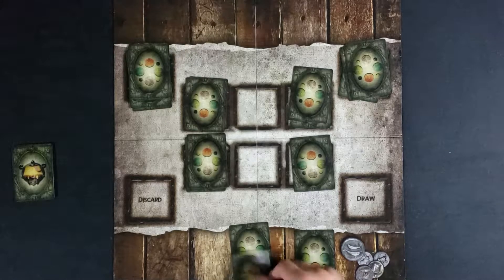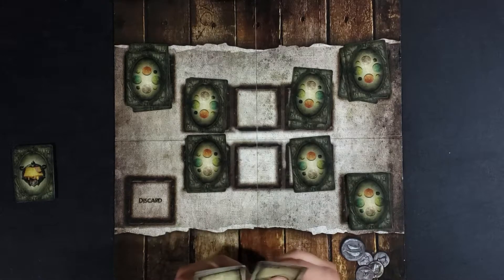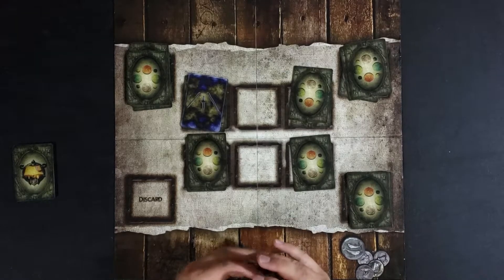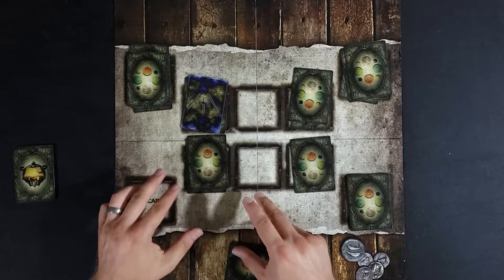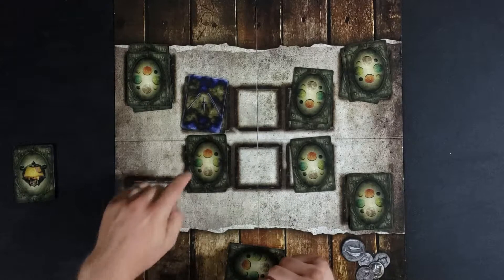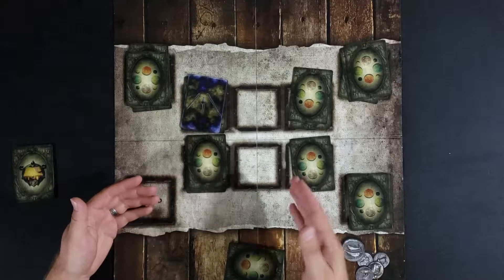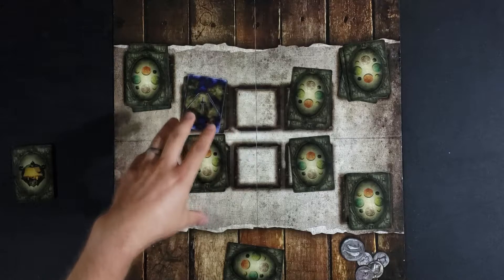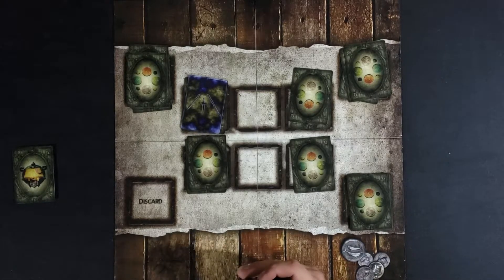I look at my hand — the camera can see but the opponent can't. Based on the elemental guide I can see what I can play against that card or go to a different spot. Every space has to be used — you can play more than one card in each space, up to four cards, as long as you play on all three areas.